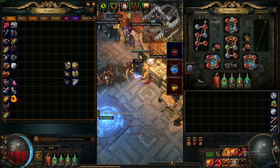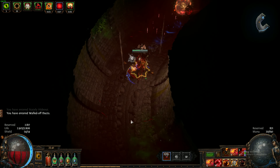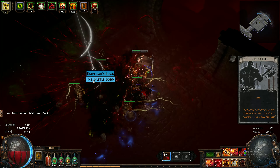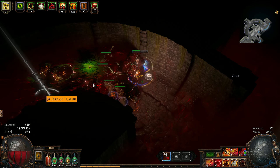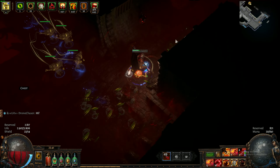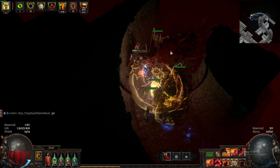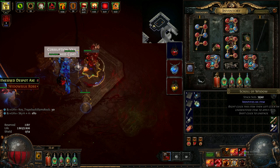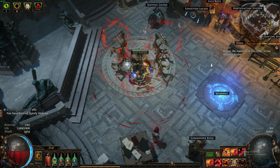Another pure chaos orb, some random stuff, div cards. This item is probably a couple of chaos for sure. We've got four more minutes to go.